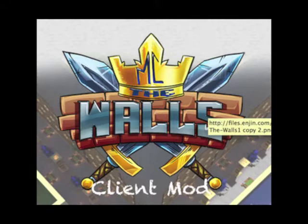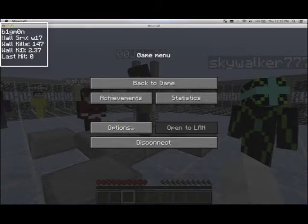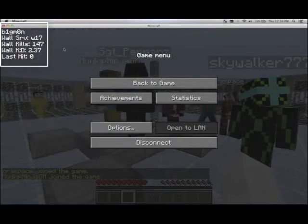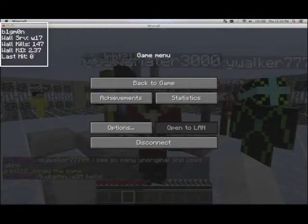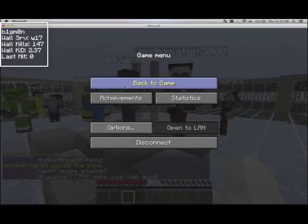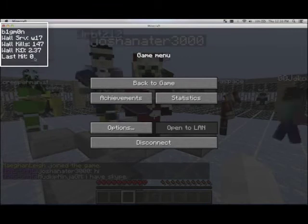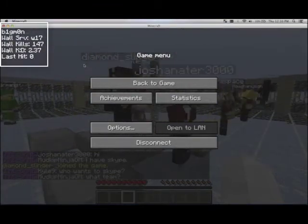We're going to be reviewing this client mod for mcthewalls.com. First thing you notice when you kick it off is your username in the top left hand corner. The second one down is the wall server or SRV server — in this case I'm on W17. The next one down is walls kills, the total amount of walls kills we've had, so 147. The next thing is the walls kill/death ratio, 2.37, which is basically how many times you've died compared to how many times you've killed somebody. The last one is the total amount of last hit sustained, or the amount of energy taken from you when you fell or hit the ground.